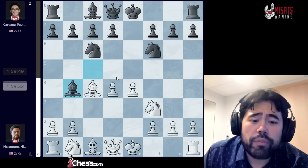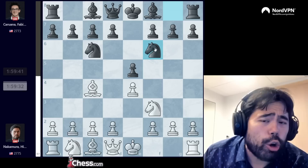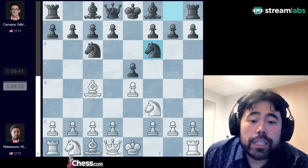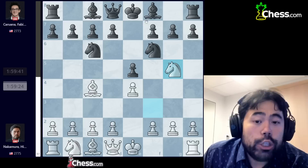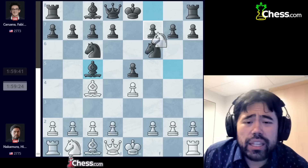Fabiano decides to play the more aggressive order with knight to f6. The one danger when you play Nf6 here is this gives white the option to play knight to g5, ignoring the Giuoco Piano and instead going for the classic Fried Liver Attack. So I play knight to g5, and in this position Fabiano plays d5.